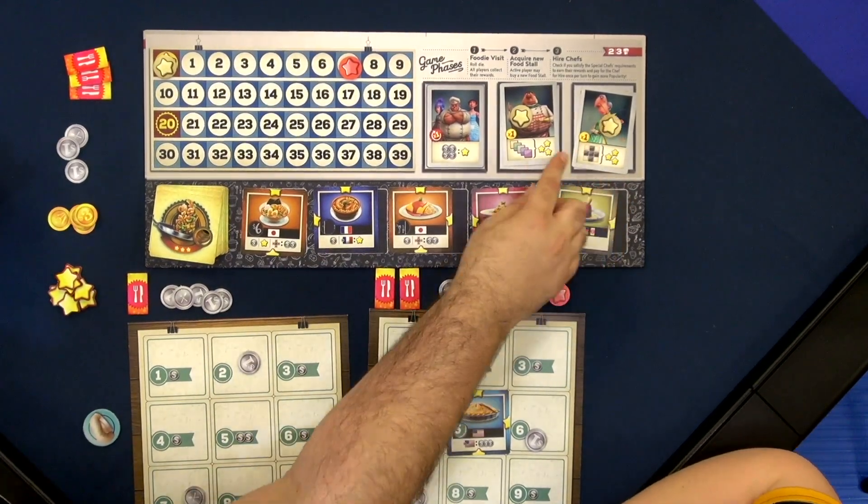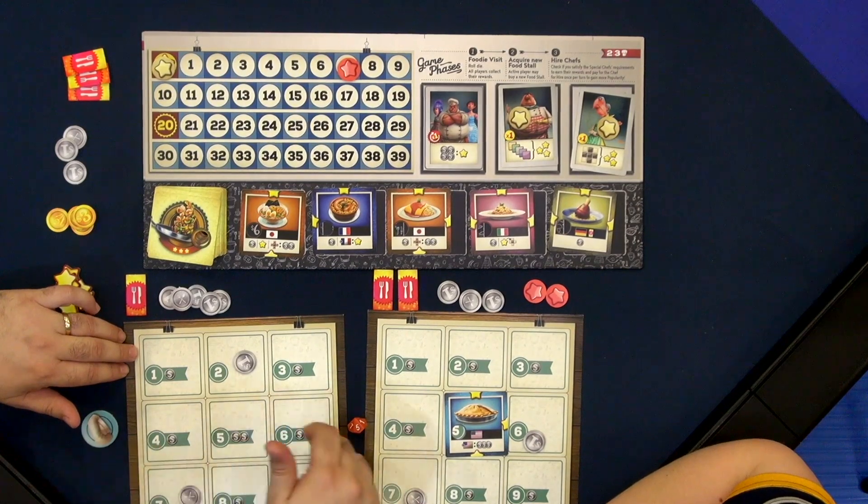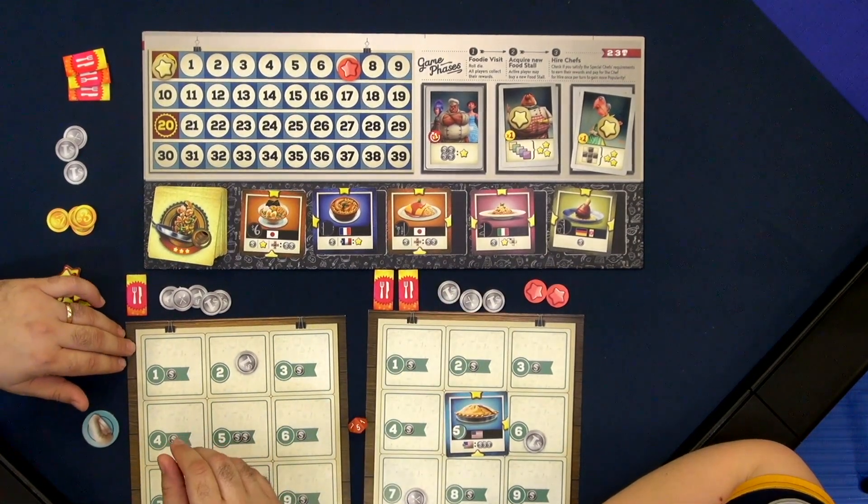This chef says if I have food stalls in the cross formation — the plus shape — I can get three extra popularity.